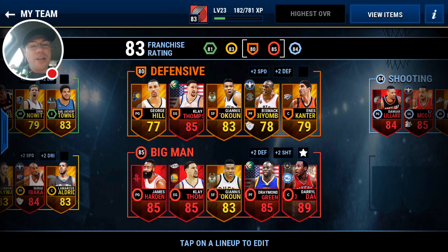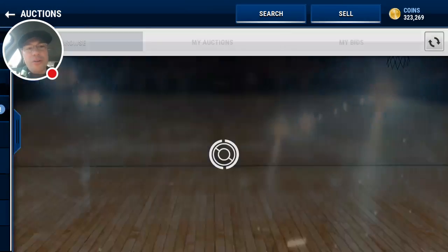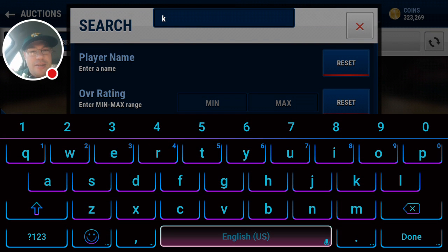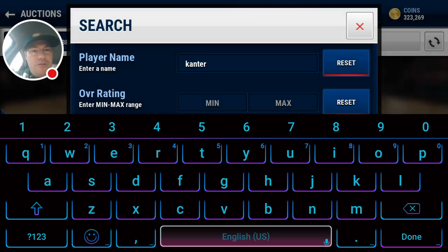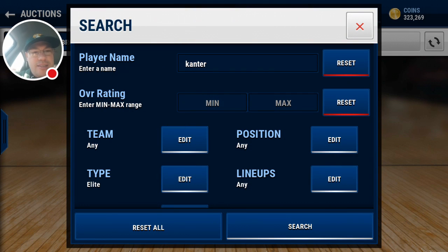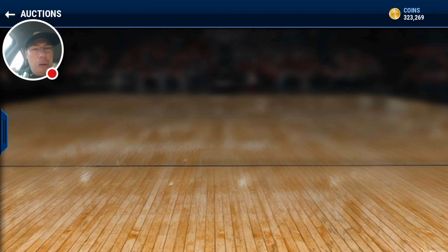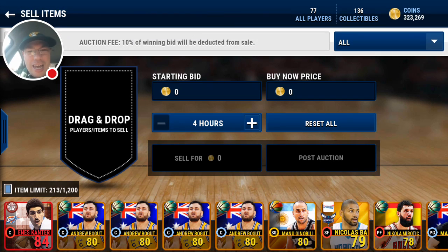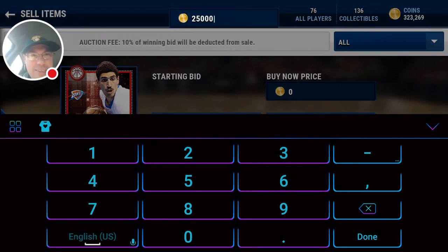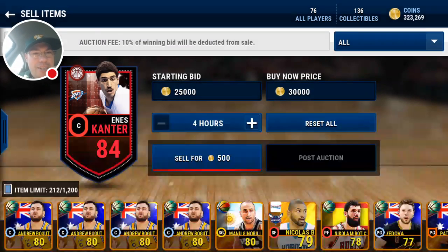Forget all the pack and play talk — that was ridiculous. How much is this bomb going for on the market? That's what I want to know. Can I even sell him? Can I sell that card? If not, we are really, really royally screwed. Is there such a thing as an elite Cantor? We can't sell him — oh my goodness. Big Moments cards — I guess you're stuck with whoever you get.